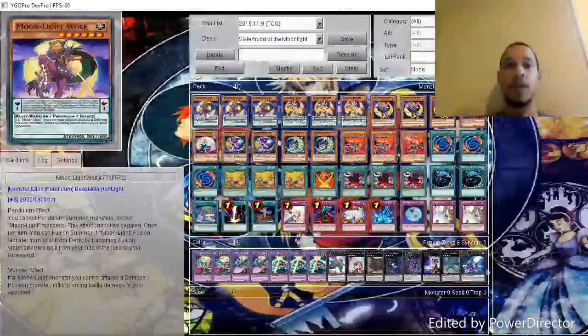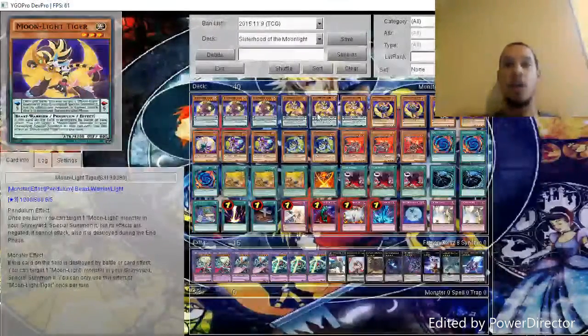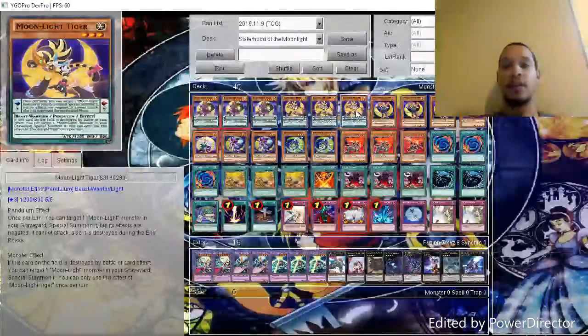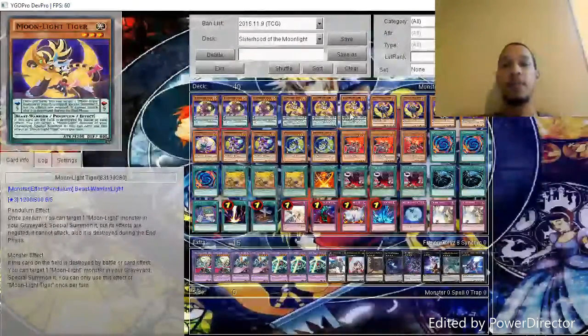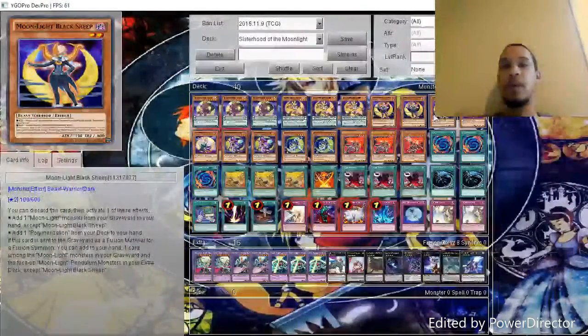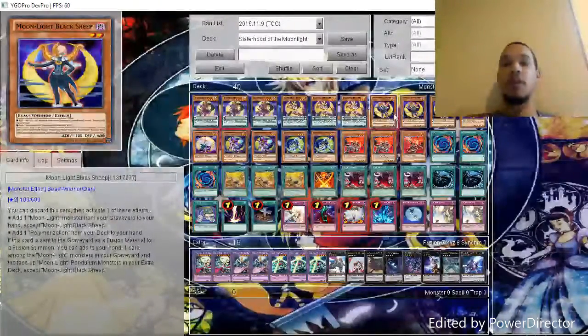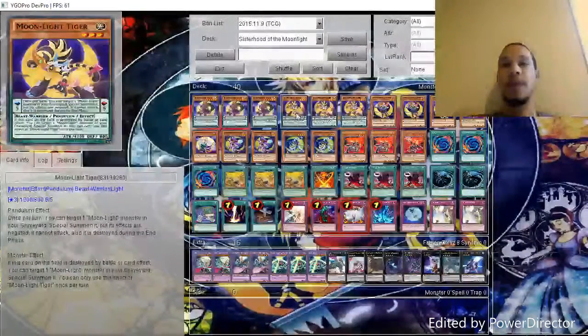The first thing we've got is three of the Wolves — Wolves is your Miracle Fusion. We have three of the Tiger — Tiger is the one that gets Moonlight monsters out of your graveyard, either via its Pendulum effect or its monster effect. The Pendulum effect lets you grab them once per turn, or if this card is destroyed by a card effect or by battle, you can grab any of your Moonlight monsters from the graveyard. We have three Sheep — Sheep either lets you get a Polymerization from your deck or get a Moonlight monster from your graveyard. These two are my favorites and I think they are the best of the Moonlights in the main deck.